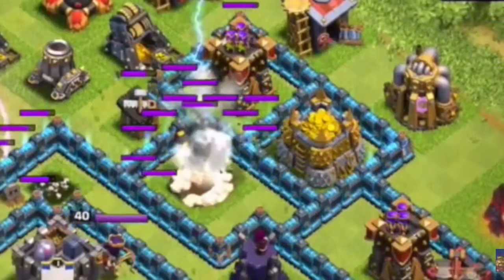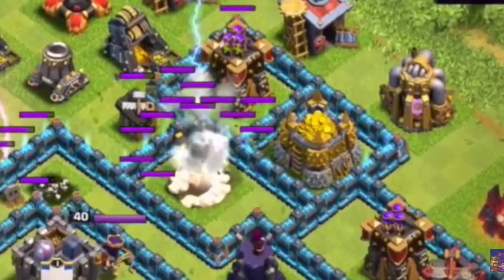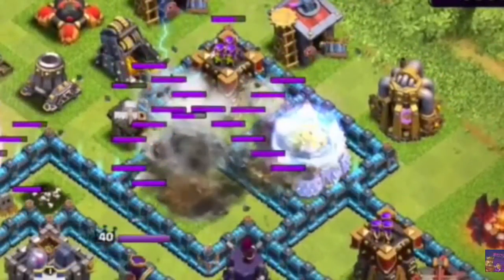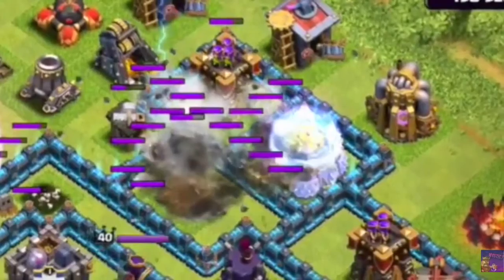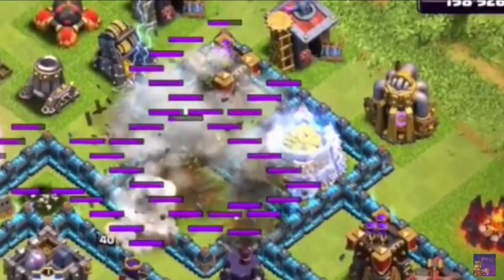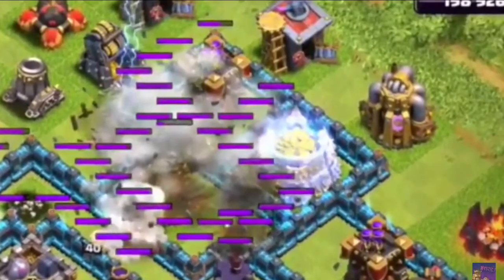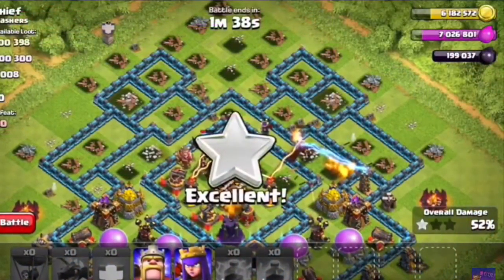And if you see in this screenshot, they're lightning spelling the air defense. But when they lightning spell the air defense, the resources are shielded up. So you can no longer attack the resources with lightning spells. Sorry for people who like to do that, including me.